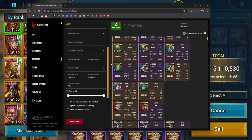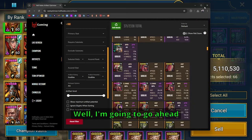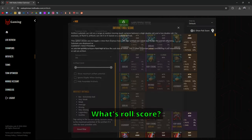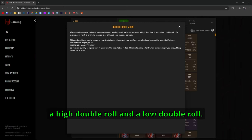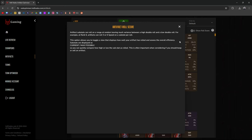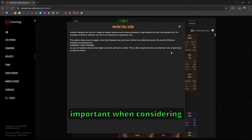The biggest new feature is the auto sell function in the Hellhades Optimizer. I also just noticed the roll score feature. It says that artifact substats can roll on a range at random, leaving much variance between a high and low double roll. For example, at rank six, artifacts can roll five or six speed on a substat. This option — show roll score — lets you toggle a view that displays how well the artifact has rolled, showing current stats versus max possible, so you can quickly compare how high or low the subs rolled — important when deciding whether to keep or sell an artifact.